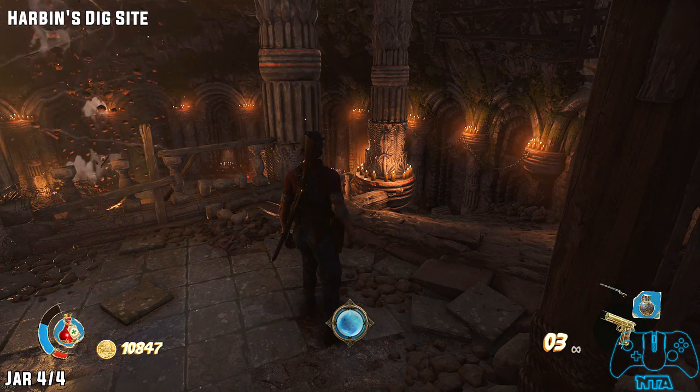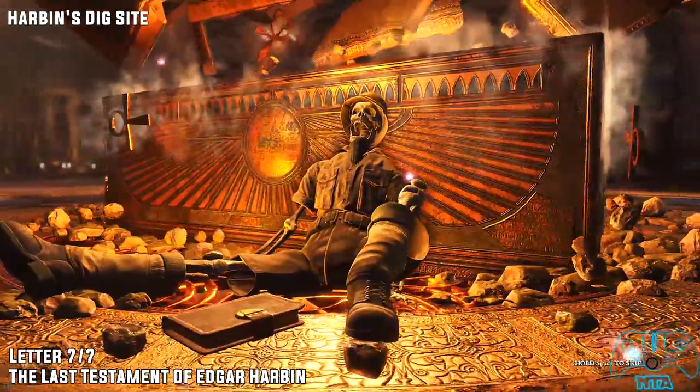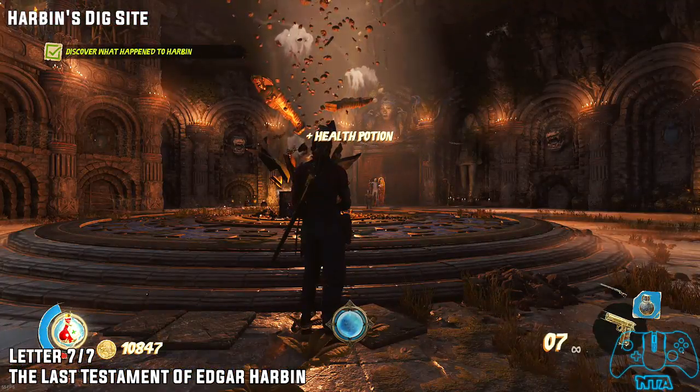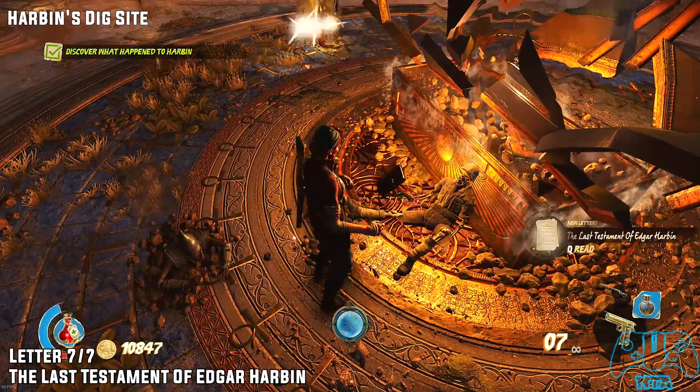As soon as you jump down, you should get a cutscene with a skeleton that has a book. Once the cutscene finishes, pick up the book — and this will be it for the first mission. See you guys and girls in the next one.